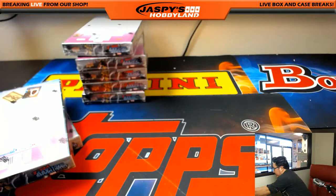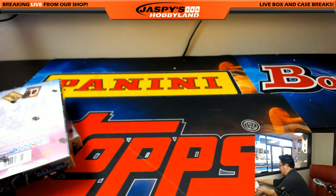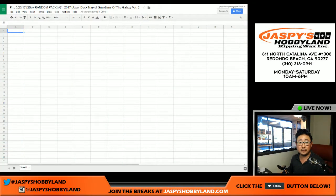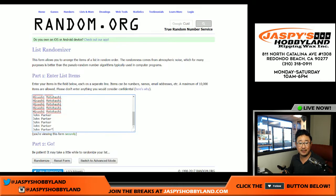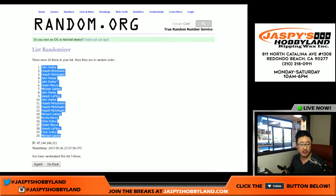Let's slide these. I already have another two-box break set up. This is break number — and the next break is in the store. Let's roll the dice — three and a two, five times. John Parker on top. Michael G with the number 20 spot.